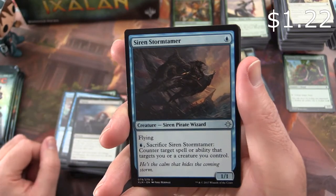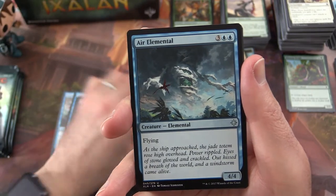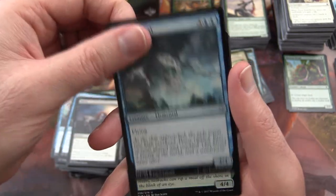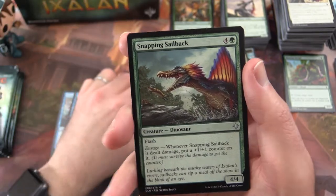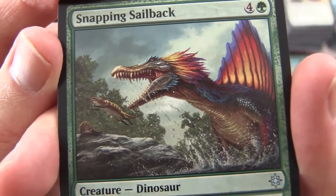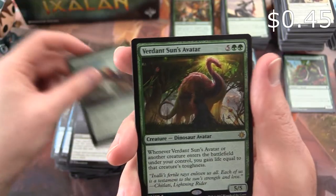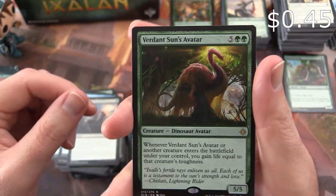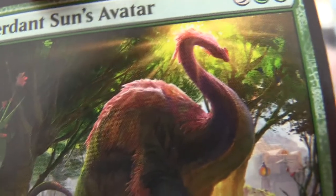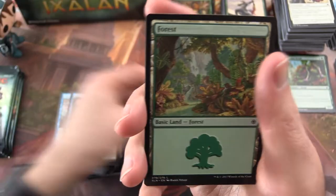Siren Storm Tamer is the uncommon. Air Elemental. Snapping Sailback — let's get a closer look at this guy. And a Verdant Sun's Avatar is the rare. Thought that was a Flamingo for a second there, but it's a dirty big feathered dinosaur — maybe a distant ancestor.